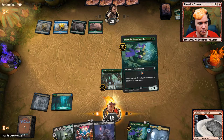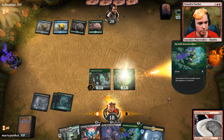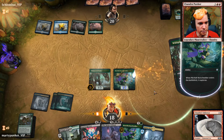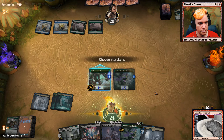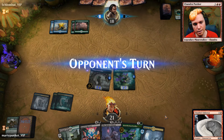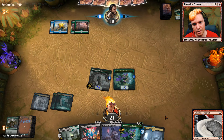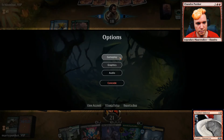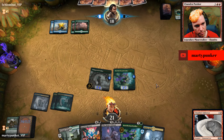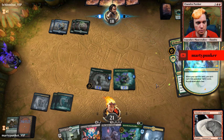Uh-oh, they're ramping up. I'm afraid they're going to steal my stuff. I didn't want to play that — I thought I had a whatchacallit but I do not. That goes in the graveyard, thank you. I want to make sure my abilities aren't auto-ordered.